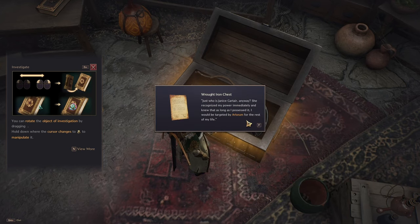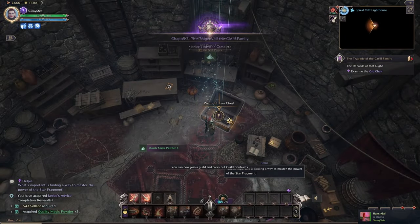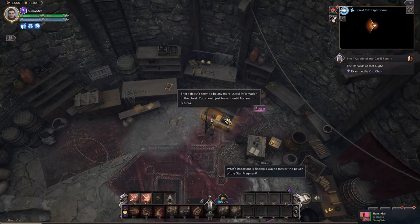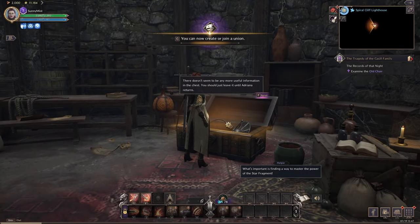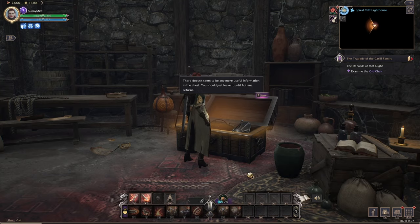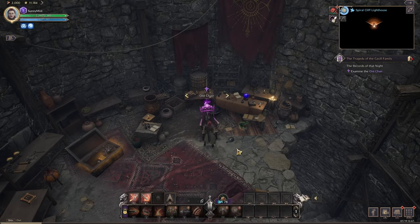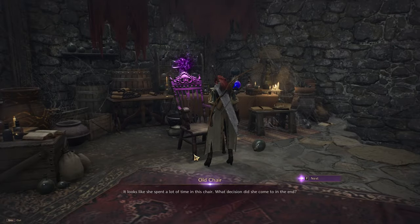Got her papers. Who was Janice Carter anyway? She was the only way to truly be free. We found a piece of parchment that looked like a letter containing details about Janice Carter — someone Adriana had met. Janice, recognizing the strength of the star fragment, advised her that the only way to be free from the Archeum was to leave as soon as possible and find a way to control her power.